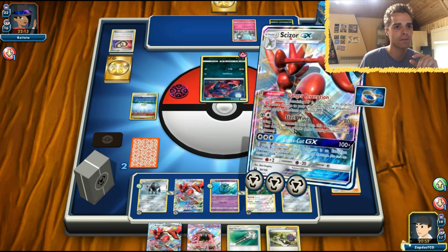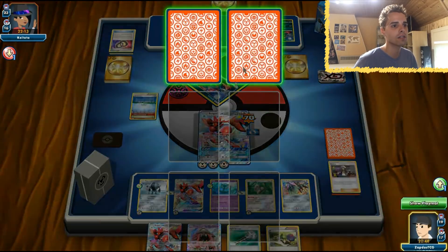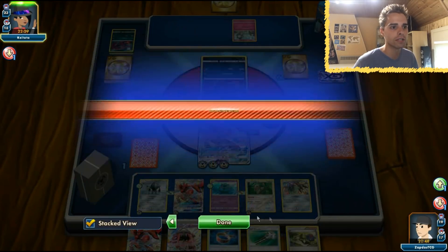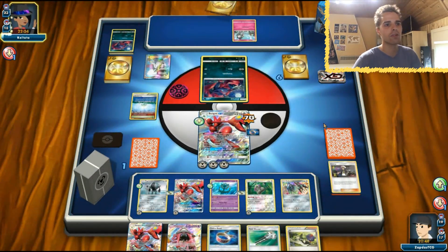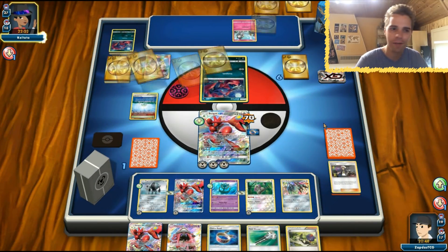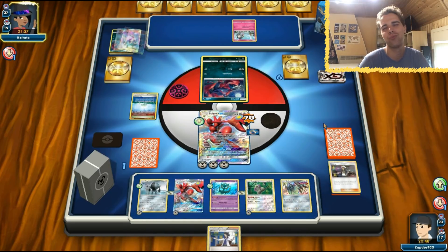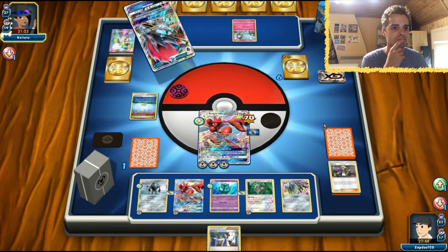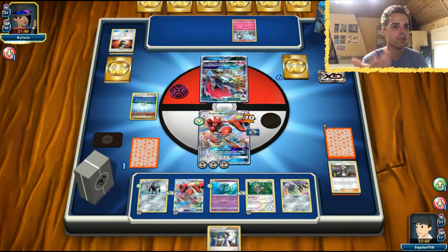The opponent is definitely going to end us if he still has access to Lele. He can make a Pokemon stuck. We only need one more prize card and that's going to be it. We have access to Lele and Sycamore. We cannot one-shot the Zoroark right now — anything we need to do here is to play it safely.